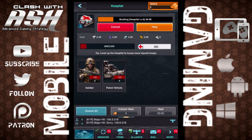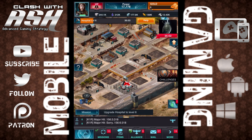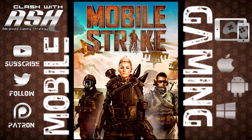Now I wanted to show you guys the hospital. I told you we won't be reviewing every single building in the game, but the hospital is very important. Because after you battle people, you go to your hospital and you'll heal your troops. You have to do this within a certain amount of time after your attack — you heal your troops and then they're not dead, you can use them again. And they cost much less in terms of time than just making your troops from scratch.